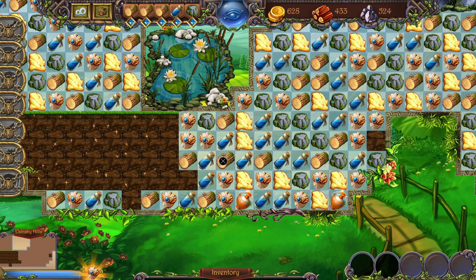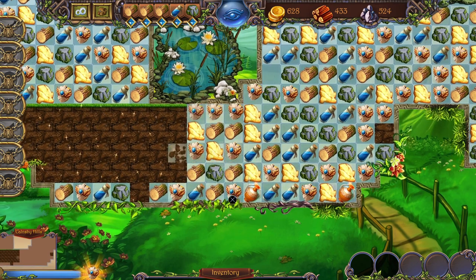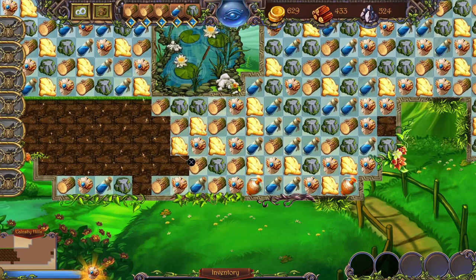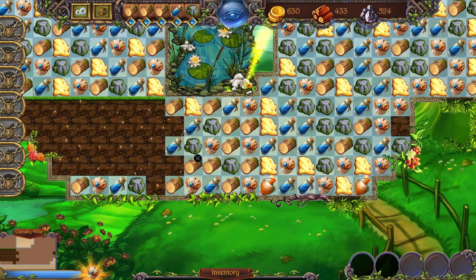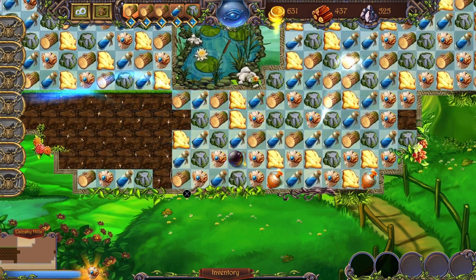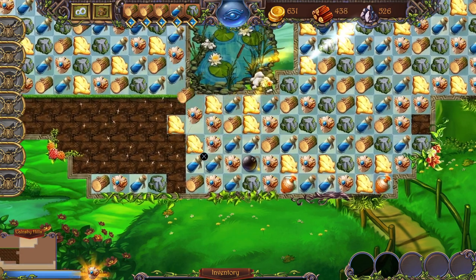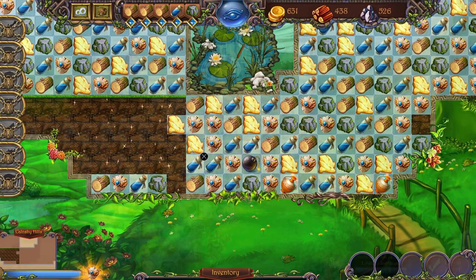You can fill a jump meter that will let you jump to any point of the level without having to travel there bit by bit, and the meter is filled faster by matching shield pieces. As you break through certain pieces like stone and wood, they get stored in your resources which can be used later on. And as is tradition with these types of games, by combining more than just three pieces at once, you can make special pieces which, upon activation, will make an explosion that will clear around it.